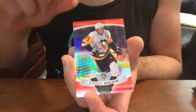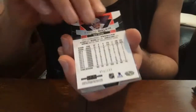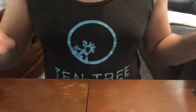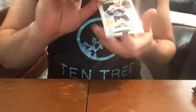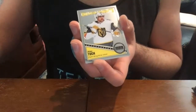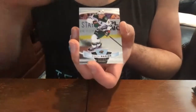Evgeni Malkin red prism out of 199 — this one's number 58. Malkin! Mika Zibanejad base, Klefbom base. Quinn Hughes base rookie, Alexander Barkov rainbow, Alex Turcotte retro rookie, Zach Parise base.